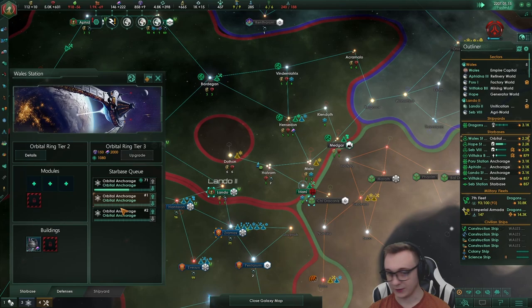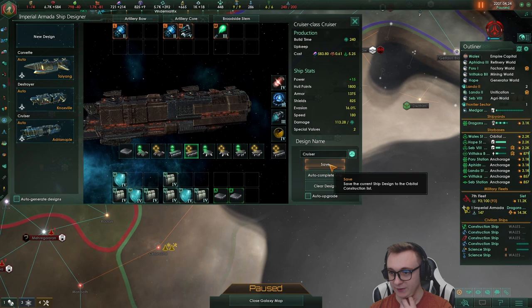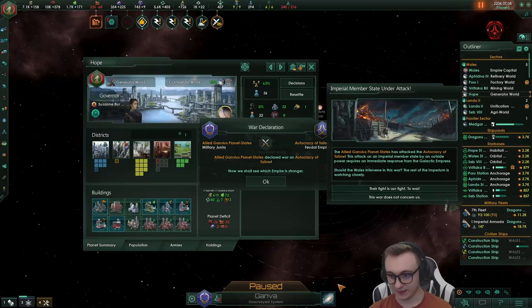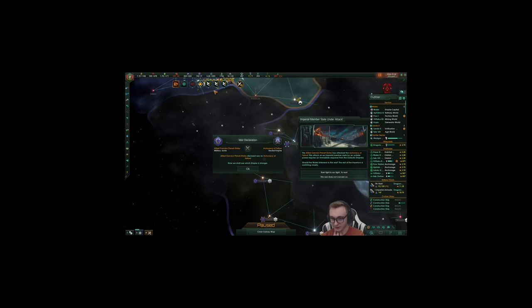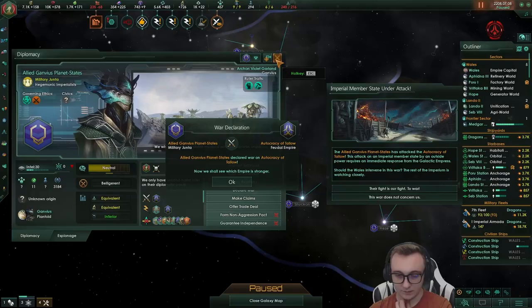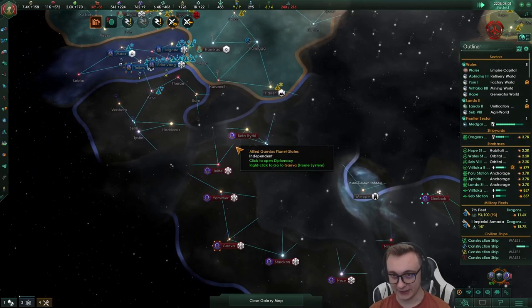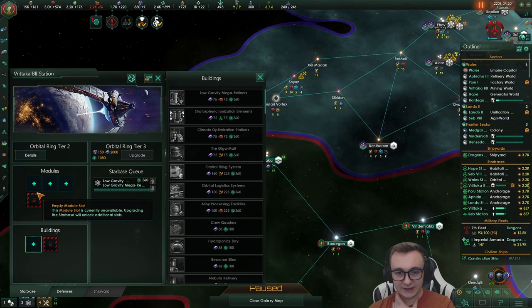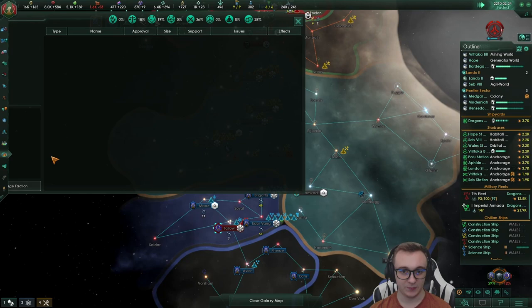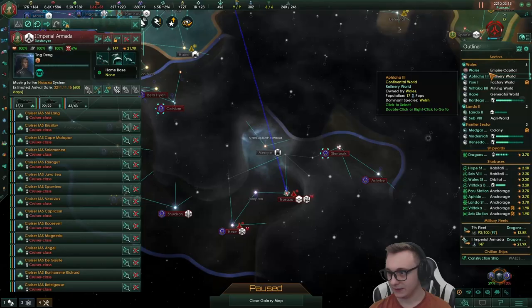We got pirates and we're getting claimed by the Gudge Commonwealth. We have our imperial cruiser that we're going to roll with. We've got an ally, the Ganvius Planet State, who are at war with Autocracy of Hallow. We can't let them do this, we must join the war - it's far away though and we'd have to go through the pirates, which is a no-go. We'll go shared destiny so that I can get more subjects. And this wormhole - oh, we got the wormhole deck! It's actually helpful. We need armies - Imperial Legion time. We're just going to go in and wreck them from behind. The Senate leaves no one behind.